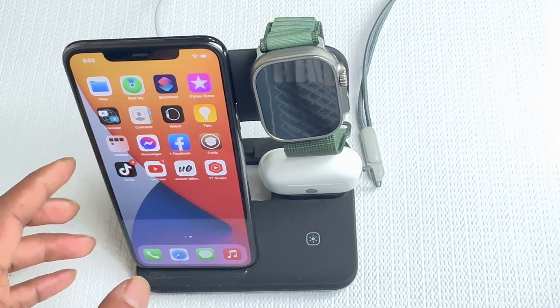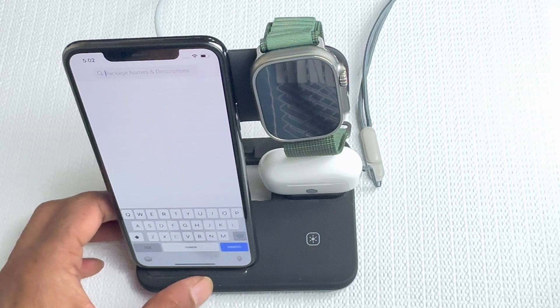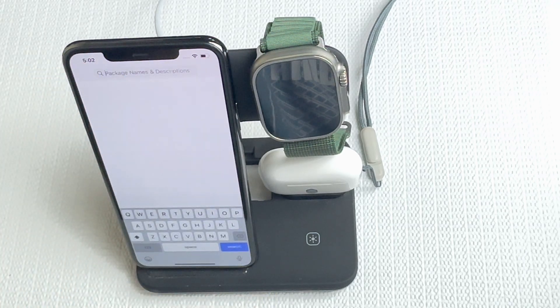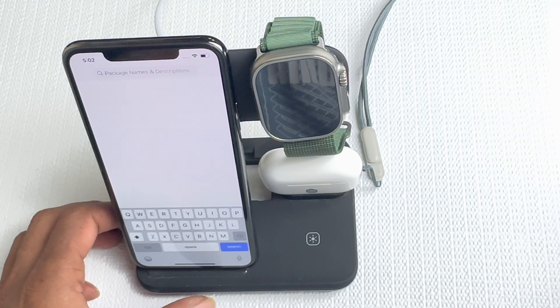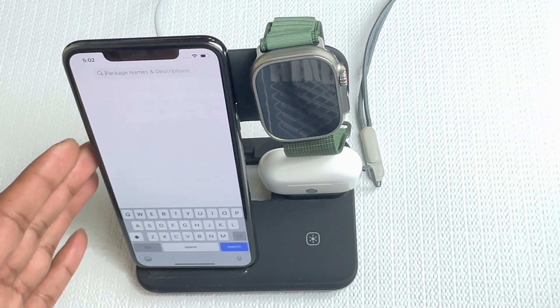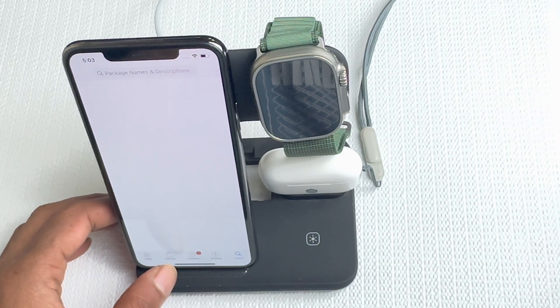Let's get this video started. When you open up your Cydia, click on the search button on the bottom right corner. The first Cydia tweak I'm going to show you is called Gizmo. A couple of people have been messaging me from my previous video about Gizmo saying they can't find it on their Cydia, so I'm going to show you how to find that tweak.